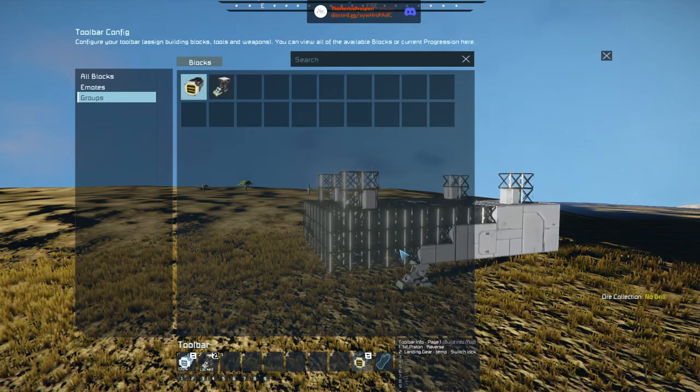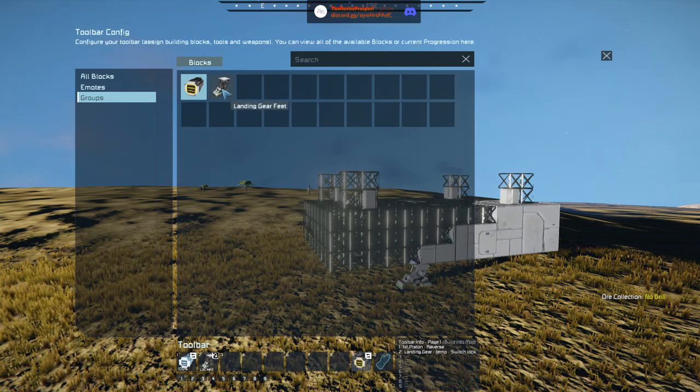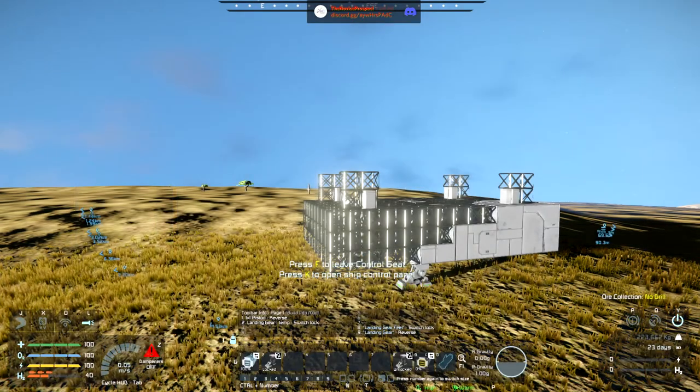Okay, set up the hotbar — we have the group, and we'll do reverse back here. As I was saying Tarsus, I was just confused about Build and Repair not building certain parts — it could be because I haven't enabled the functional blocks yet. Switch lock — and now I'm hoping to do this.